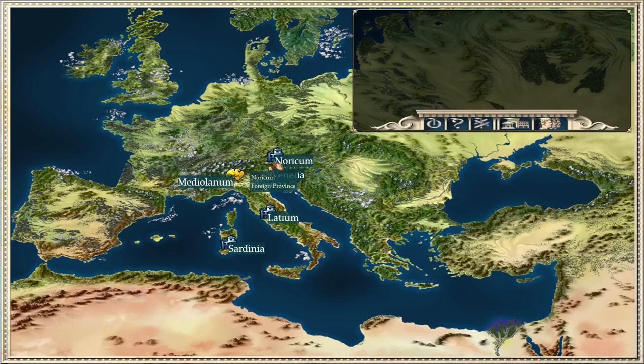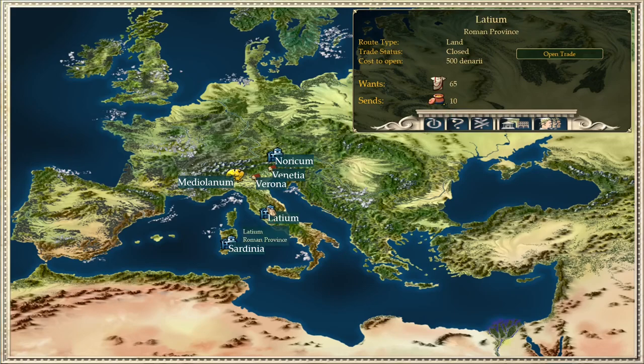We have Noricum province sending us 50 iron ingots per year. We have Latium — representing Rome — buying clothes and sending spices, a luxury we cannot create. Sardinia will send us cosmetics and buy pottery. So our main focus is to create as much pottery as possible, generate clothing to fulfill those trades, and import iron to create weapons and hire soldiers to protect us from attacks from Venetia and Verona.